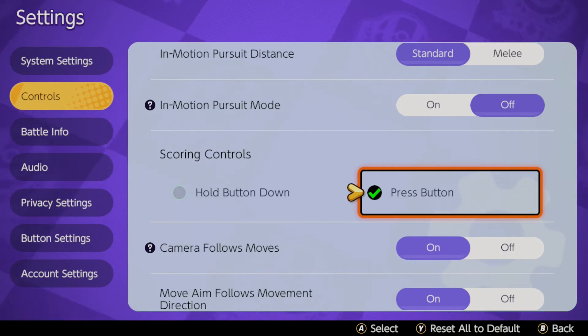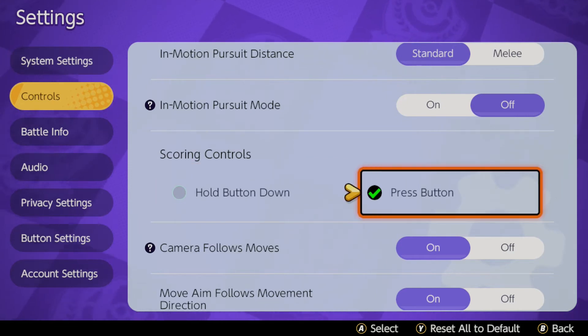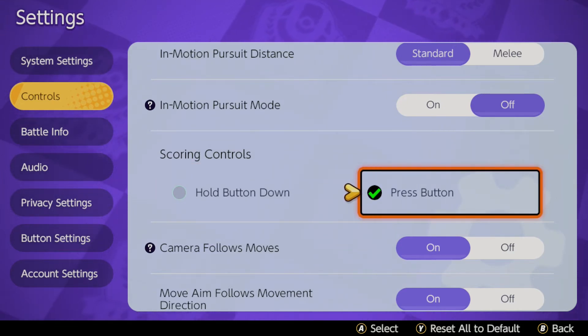This means you're not trying and trying in case you're missing it or something's going wrong. The hold button can just take a little bit longer, and sometimes this game comes down to milliseconds for scores. So make sure to change this one — it's definitely one I would advise you to change.